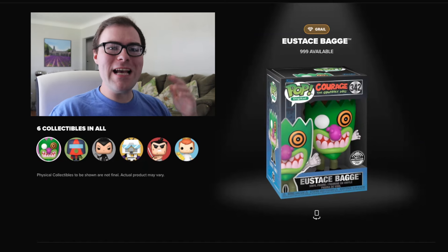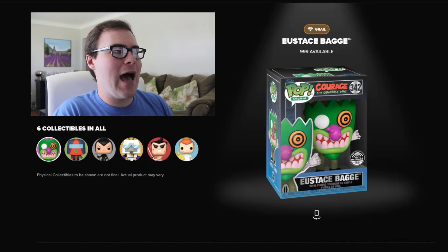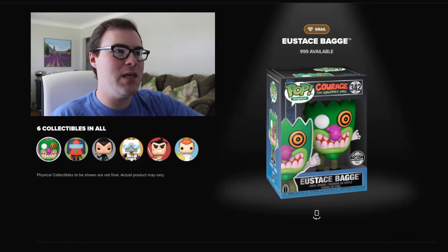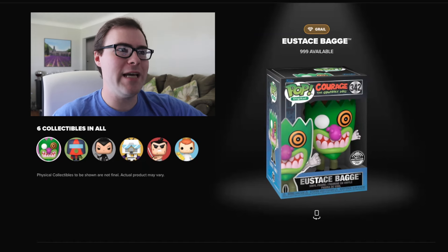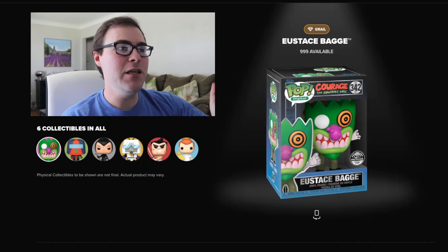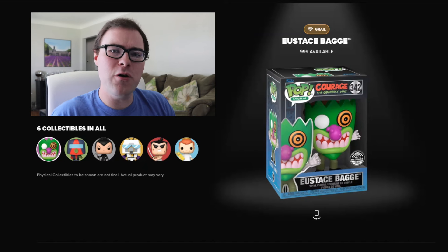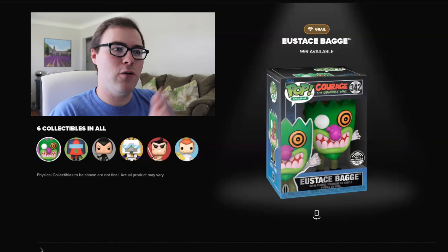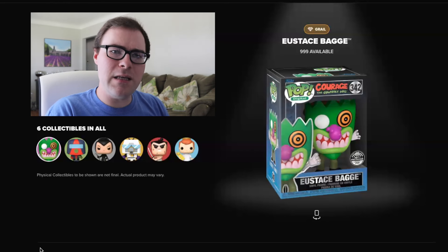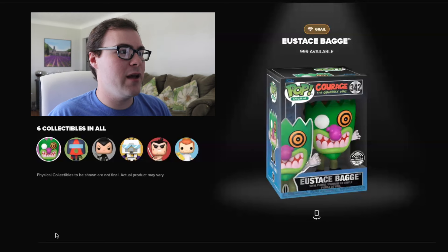And of course, like usual beforehand, we got a look at the possible redeemables you could obtain while opening up these packs, in which we have a total of six redeemables we could possibly get. The first one is the Grail — 999 pieces — it is Eustace Bag from Courage the Cowardly Dog. I feel like a show like Courage the Cowardly Dog makes sense to have a figure as the Grail, since it is one of the more obscure shows out of quite a few that are part of this drop.